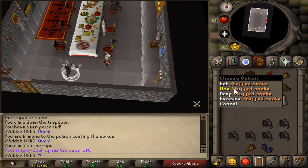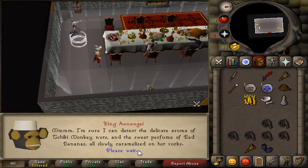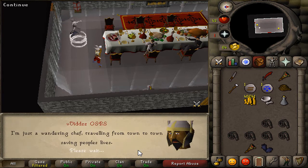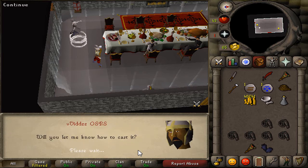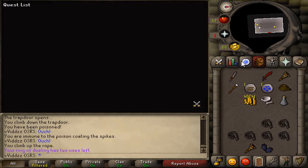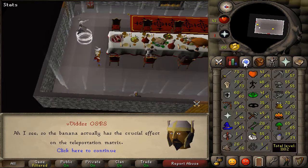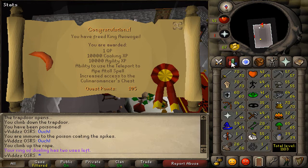Here we are about to complete the Awowogei part of Recipe for Disaster. There we go — that allows us to use the Adamant Gloves, which is always nice. Now we've just got to do two more parts of Recipe for Disaster, which will get us the Dragon Gloves, and then kill the final bosses to get the Barrows Gloves. Looking very promising and making quite a bit of progress.